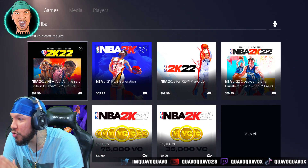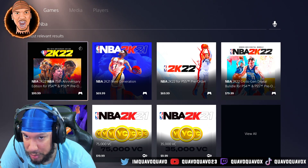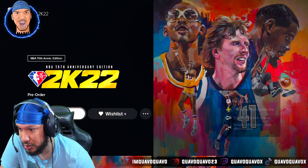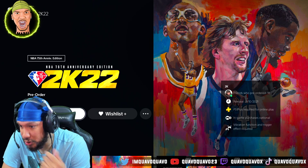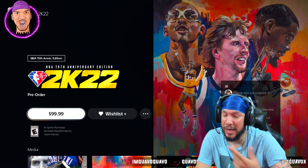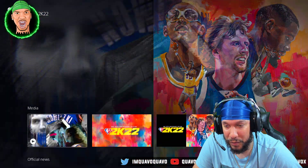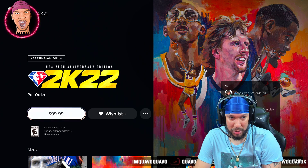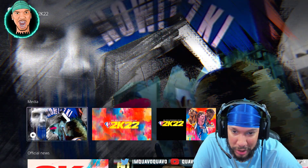All right, we're gonna do a full rundown before we buy 2K. We're gonna figure out right now which one is the best one to buy. We're gonna click through the Legend Edition and see what it says. The Legend Edition is a hundred dollars. I might make this a video just to help people. This is the Legend Edition right here — NBA 75th Anniversary Edition, NBA 2K22. Boy, I am ready for this game to come out.